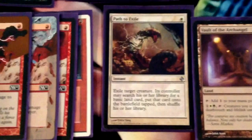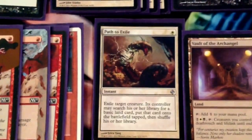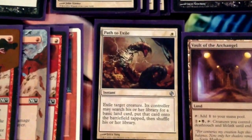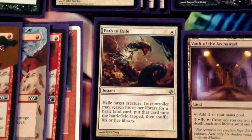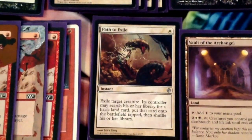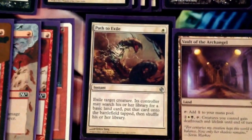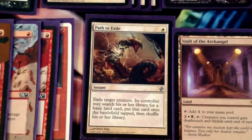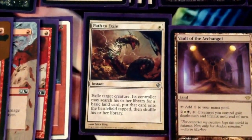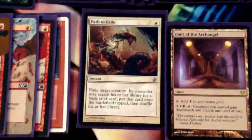We also have 1 Path to Exile. Against most decks, giving them a basic land is not going to matter. But there are enough decks, like Affinity — if they don't draw their 1 basic island, giving them that basic island is going to be a big deal. Against Zoo, giving them another land, even after upkeep on turn 2, they're still going to be able to play multiple things next turn. So we did want 1 of it because it's so good, but it does give certain favorable matchups a lot of downside.